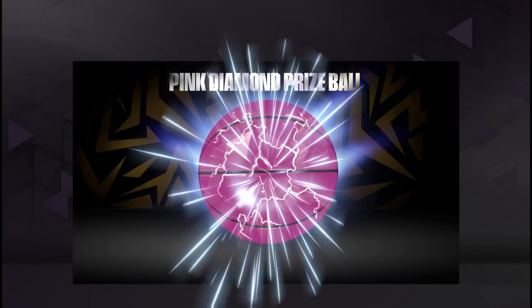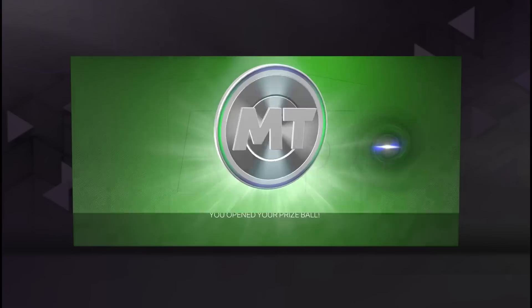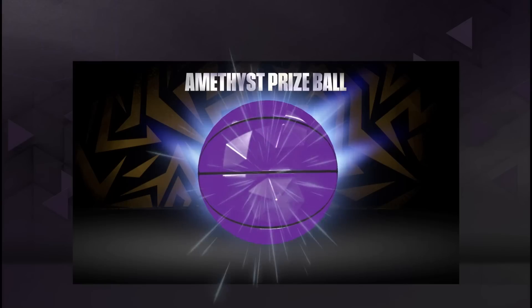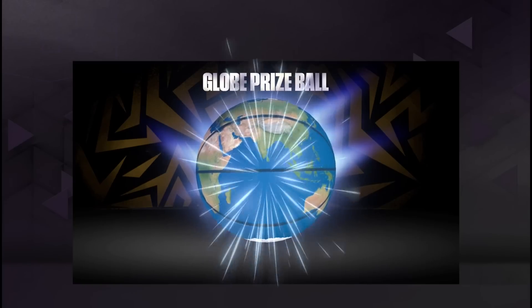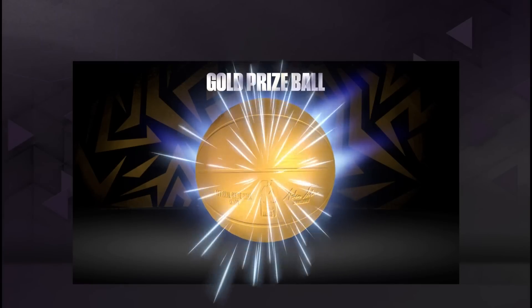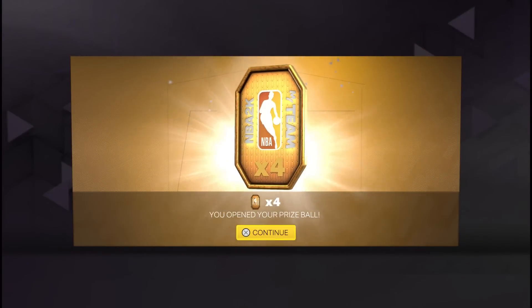I wanted to focus mainly on pink diamond and especially diamond prize balls. This pink diamond prize ball had 10 grand MT in there, which was awesome. Diamond ones are more my cup of tea because you get free promo packs from any random season. Amethyst prize balls are okay — 20 tokens is pretty good — but a glow prize ball let me down because all I got was a diamond shoe pack.